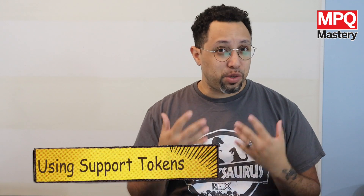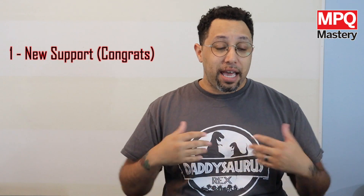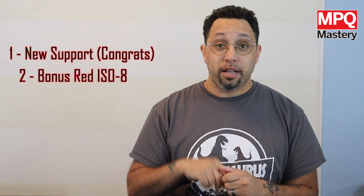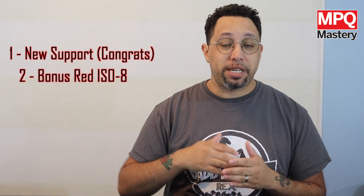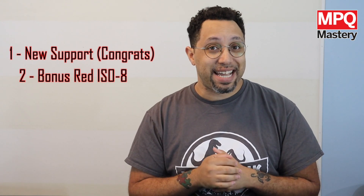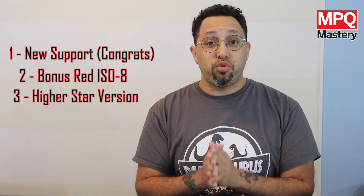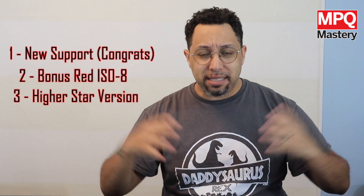When you use a support token, you can get three different effects. One is congratulations, you have a brand new support. Number two is you already have this support, so we're just going to give you some additional red ISO that you can spend later on — we're going to get to red ISO in just a second. And the third reaction is you already have this at a lower star, but now we're going to raise the stars.